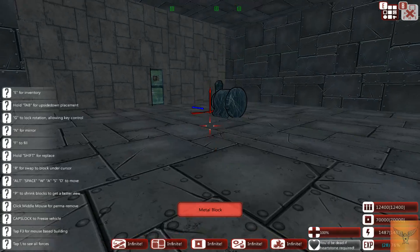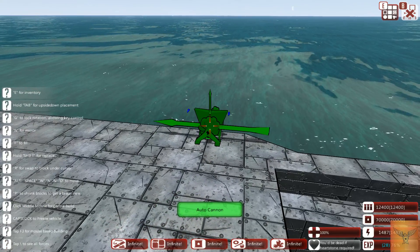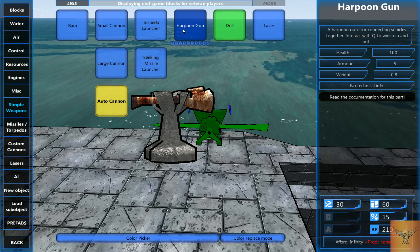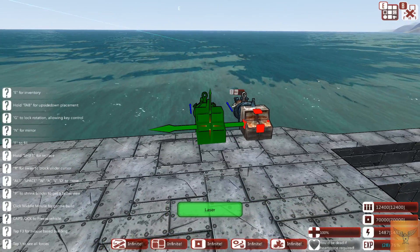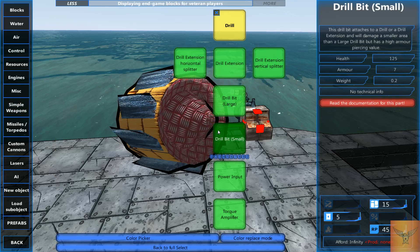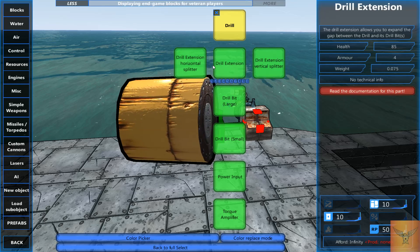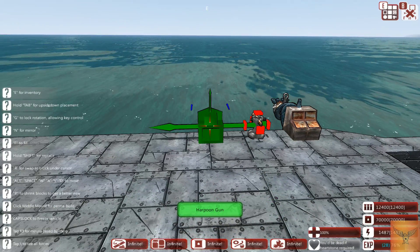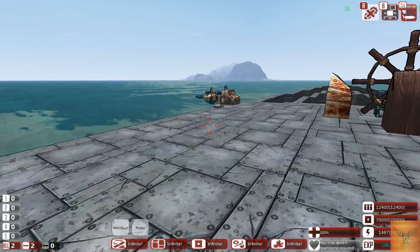Going into some other weapons: you have your torpedo launcher, which I've already shown. The harpoon gun — not very practical. The laser: you can build custom lasers as well, I'll go into that another time. The drill is more complicated too — I'll have an advanced weapons segment covering custom cannons, missiles, torpedoes, and drills. Then you have the seeking missile launcher which I'll need an AI target to demonstrate later.